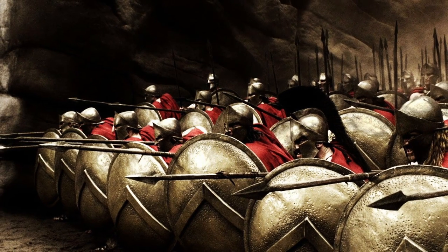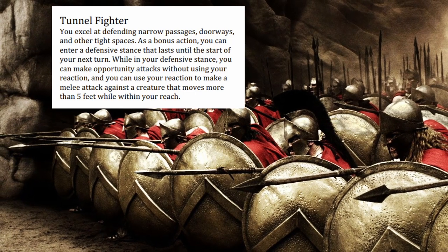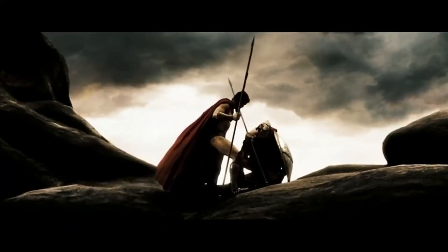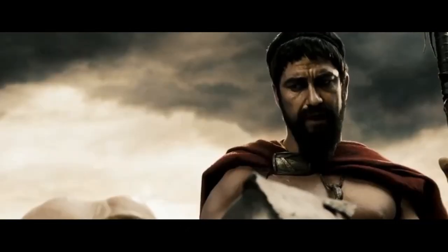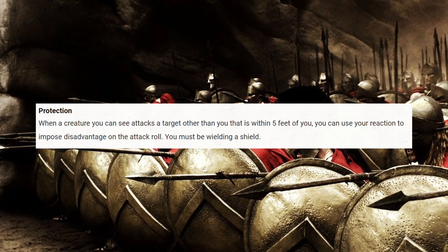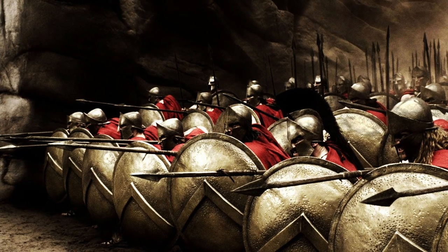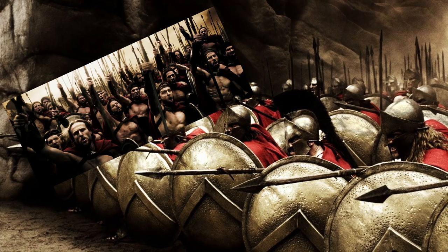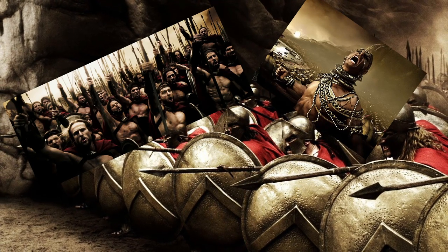At first level of Fighter, you get a Fighting Style and Second Wind. While I would love to take the Tunnel Fighter fighting style from the Unearthed Arcana, it's not an official book so we can't use it, even if it does fit pretty well. As Leonidas explains the battle strategy of using a Phalanx formation, it seems to truly lend itself to the Protection fighting style. The Protection fighting style allows you to use your reaction to impose disadvantage on an attack roll when someone other than you is attacked within 5 feet of you.